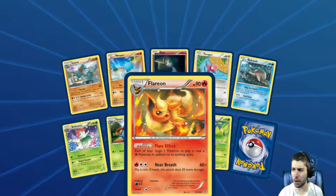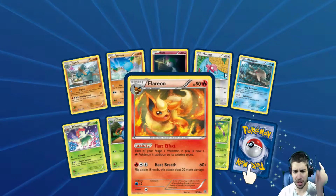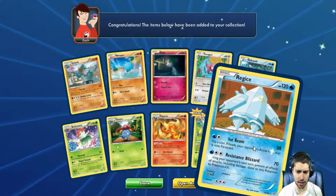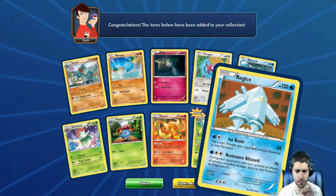These are nice quick videos, I talk very fast during these. We get a Flareon, so Jolteon and Flareon in these two. And our rare is a Regice. That's okay.